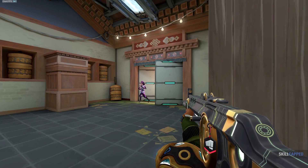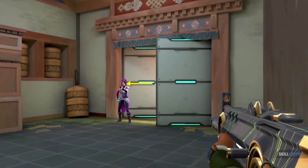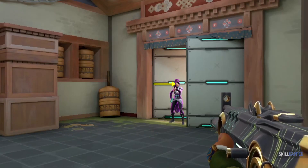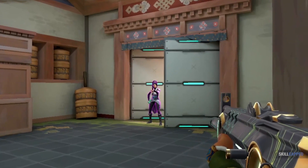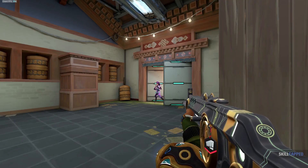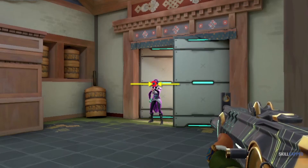This is where a lot of players mess up when they think they have good crosshair placement. The distance that you place your crosshair is so important because if you aim too close, an enemy might just swing right past your crosshair and force you to adjust. However, if you're aiming too far and they swing short, you're going to have to swing all the way back and it might catch you off guard and lose you the gunfight. This is why it's so important to find that healthy balance where you don't need to worry as much about either of these dangers.